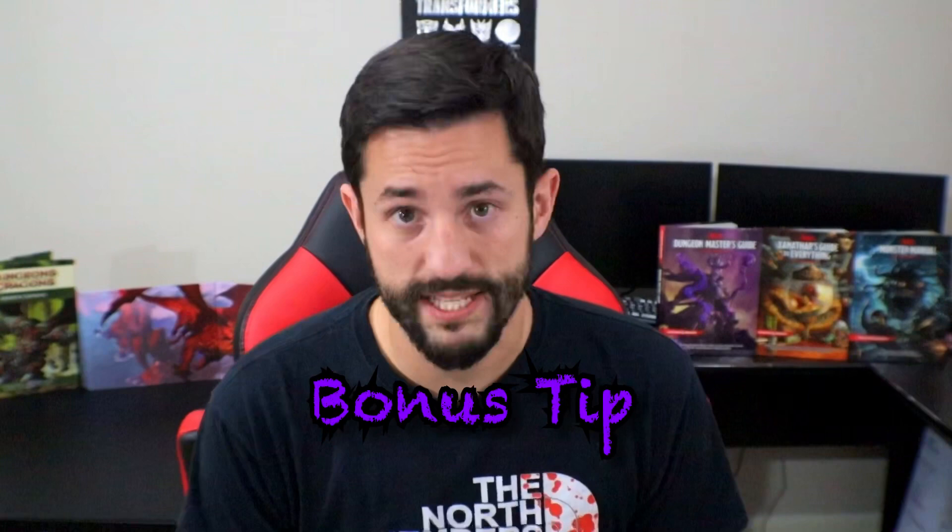And now for the bonus tip. Greater Weapon Master and Sharpshooter, along with Lucky, are regarded as some of the best feats in the game and can get broken. These feats allow a player to reduce their attack roll by 5 to gain plus 10 to damage — and for low to mid-level characters that can be double damage. Here's the solution I found on Reddit: instead of always subtracting 5 and adding 10, use your proficiency bonus. At level 1 with proficiency bonus plus 2, subtract 2 from the roll and add 4 to damage. At level 5 with proficiency plus 3, subtract 3 and add 6. At level 17 with proficiency plus 6, subtract 6 and add 12. I feel like this is a brilliant solution that puts it in a perfect spot.